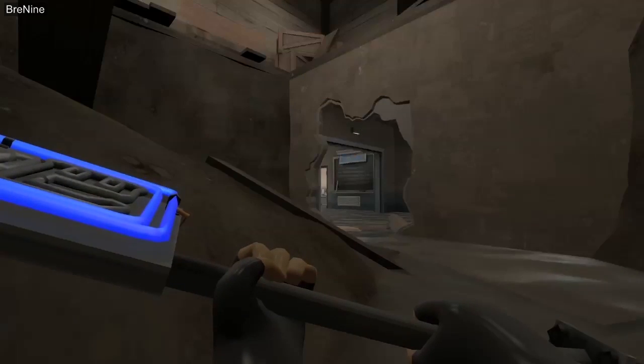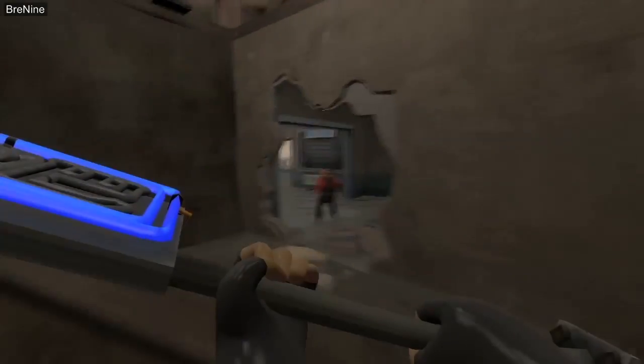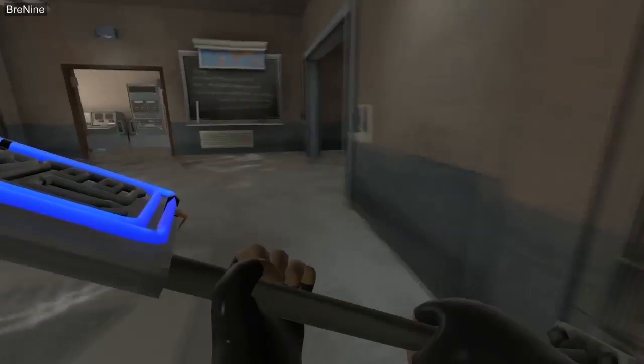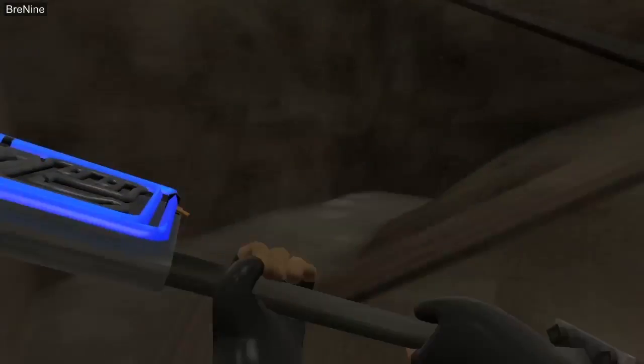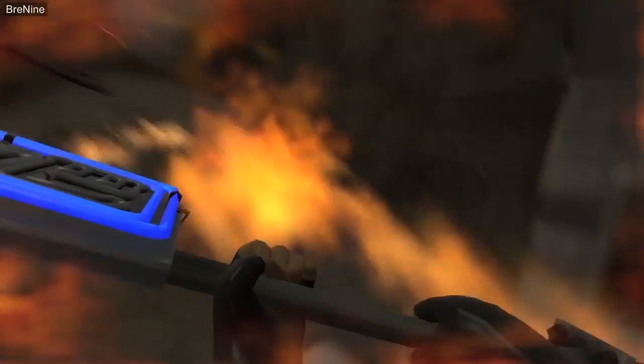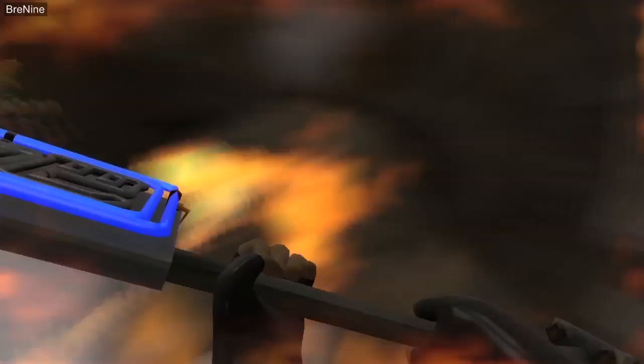The reason Sawmill is good is again because of these basements. You can take out almost any class that comes to take your intel, and then you can go right back to your little hiding spot. Or you can be aggressive and try to draw enemies into you. The wet basements make you really good at killing defenders — unless the defenders are sentry guns.